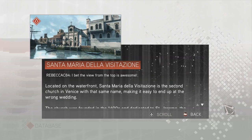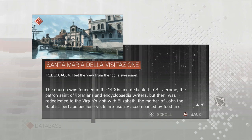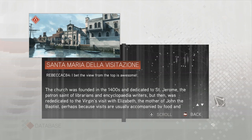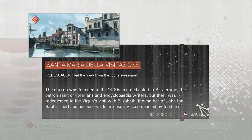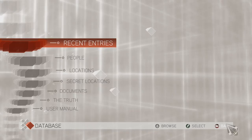'Located on the waterfront, Santa Maria della Visitazione is the second church in Venice with that same name, making it easy to end up at the wrong wedding. The church was founded in the 1400s and dedicated to Saint Jerome, the patron saint of librarians and encyclopedia writers, but then was re-dedicated to the Virgin's visit with Elizabeth, the mother of John the Baptist — perhaps because visits are usually accompanied by food and quite simply more fun.' Poor Jerome — he got his thunder stolen.